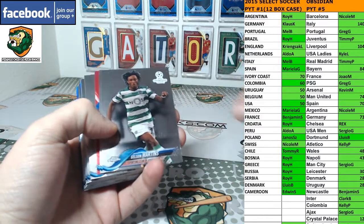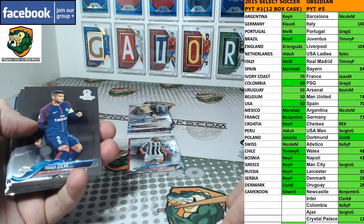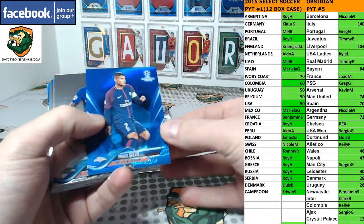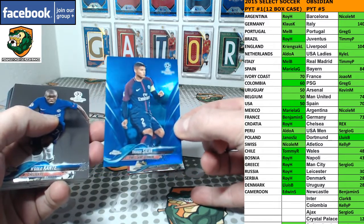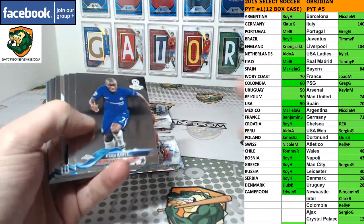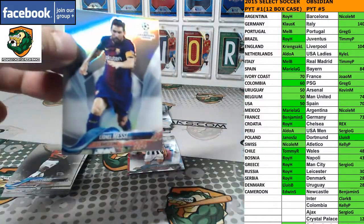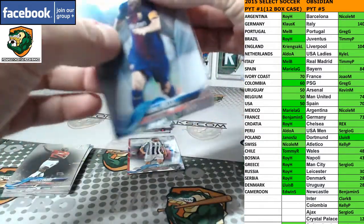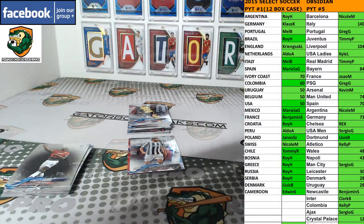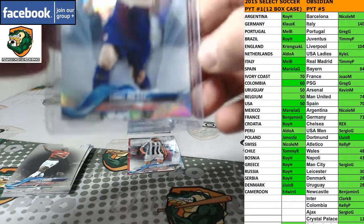Ooh, it is a red! There we go — second red of the case. Hit a red auto. Probably buy a house if that's a red Mbappe. Silva blue, PSG — wrong PSG guy. A little Messi Refractor — that's a nice one, first Messi Refractor. Chrome. Get that one graded. Top right corner's a little iffy, but nice hit though.